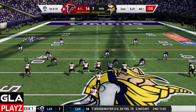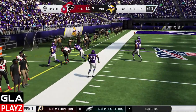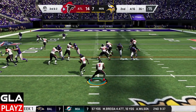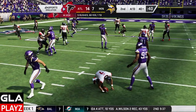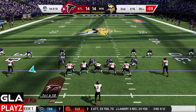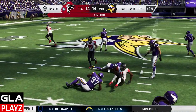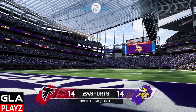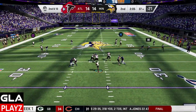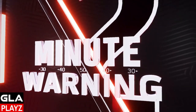1st and 10 at the 44. Got a man underneath — it's going to be Gage, gain of about 9. 3rd and 2 at the 36, run play with Vick — gets blown up, it's going to be 4th down. 1st and 10 at the 25, about 2 minutes left. Got Julio Jones open on a slant, 1st down. Take a timeout. 2nd and 10 at the 37, run with Vick. That's going to be the 2-minute warning before halftime.